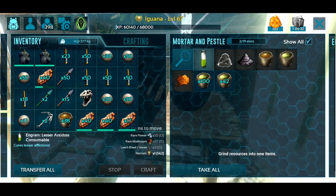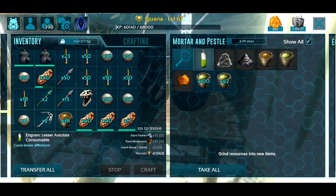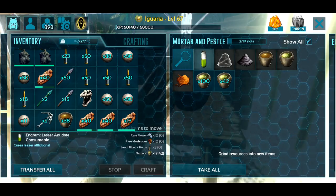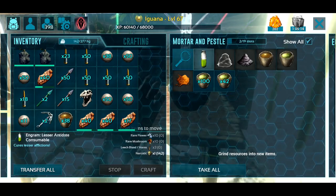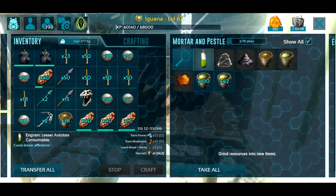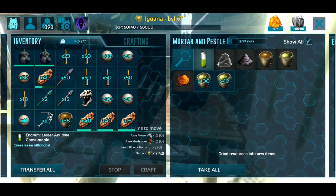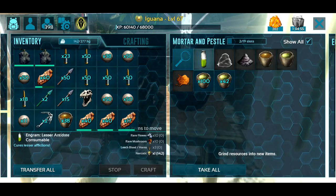The reason I'm making stimulants is to go and make some lesser antidotes. Lesser antidotes are really useful for preventing swamp fever, and they're particularly good in dungeons because when you run into a Troodon room, they prevent the rising torpor attack that Troodons do. So these lesser antidotes can be extremely useful. I don't need them yet since I'm not up to dungeon level, but I'll need them eventually.